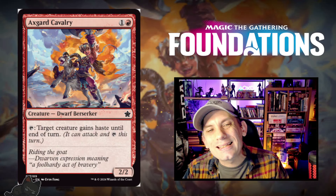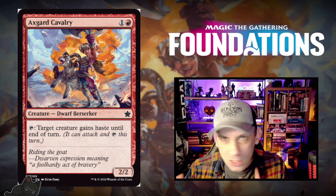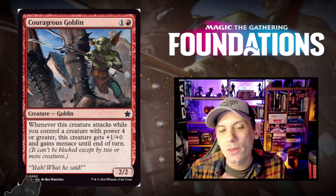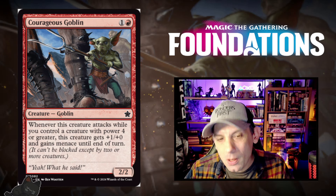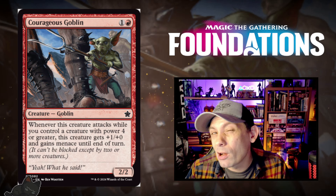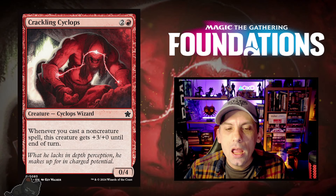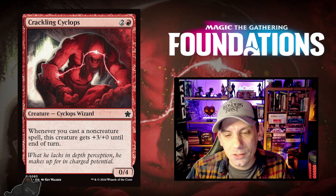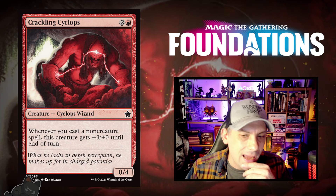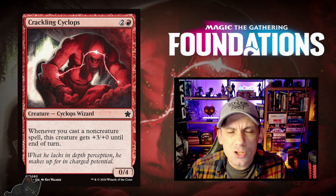On to the red cards. Axe Guard Cavalry — a 2/2 Dwarf Berserker for one red and one. You can tap it to give target creature haste until end of turn — pretty good in limited. Courageous Goblin — one red and one for a 2/2 Goblin. Whenever it attacks while you control a creature with power four or greater, it gets plus one plus zero and gains menace until end of turn. So it's just a 2/2, but with a big creature out it becomes a 3/2 menace for two mana. Crackling Cyclops — one red and two for a 0/4 Cyclops Wizard. Whenever you cast a non-creature spell, this creature gets plus three plus zero until end of turn — a solid pick for limited prowess-style decks, and it triggers off any non-creature spell including artifacts and enchantments.